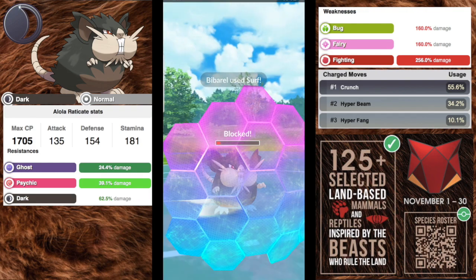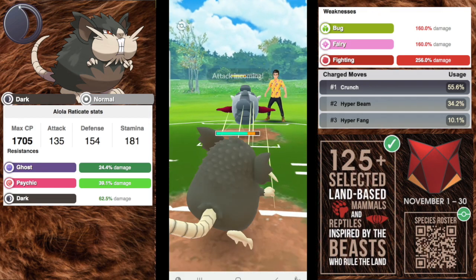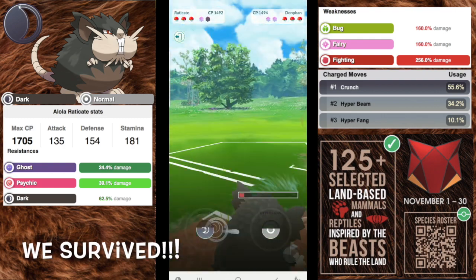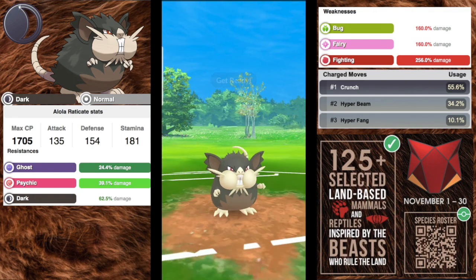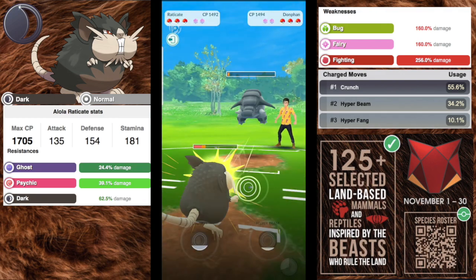It can be tanky in some situations. Crunch you're definitely going to want, and then Hyper Beam or Hyper Fang — up to you. Hyper Fang is the one most people are using as a two-bar move. If you want a one-bar nuke move you can go Hyper Beam, but Hyper Fang is just a little more reliable.